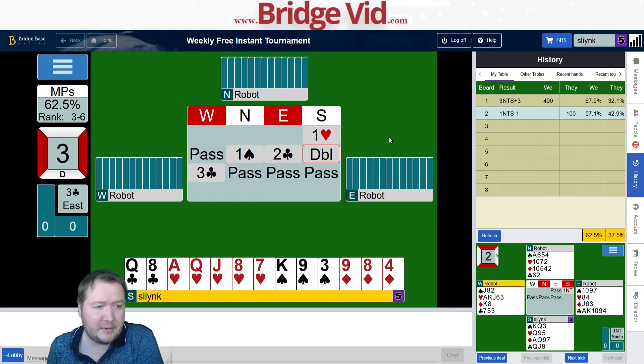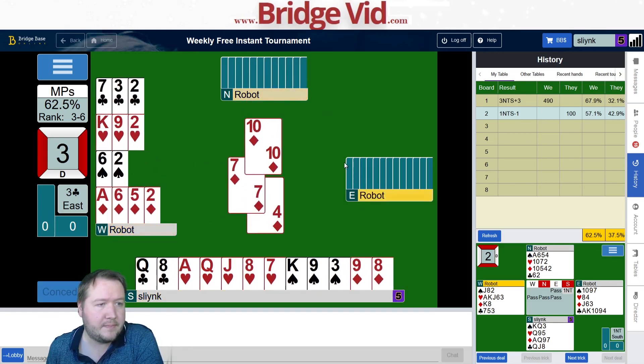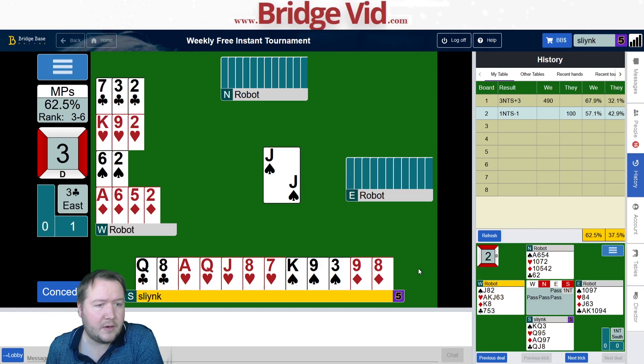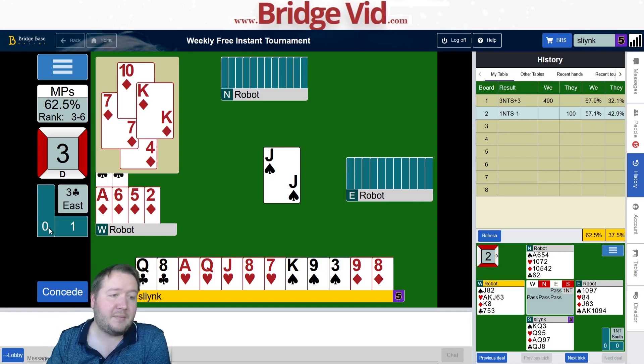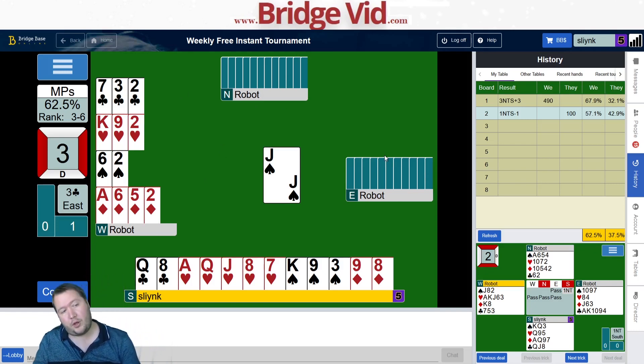I'm not even sure I want to lead a spade here, so I might just lead a passive diamond. Low diamond to the ten and king, so my partner might have queen-jack-ten. We don't have a heart fit so east has three hearts; we don't have a spade fit most likely, so I think east has four spades. I think east is a four-three-one-five with singleton queen of diamonds.